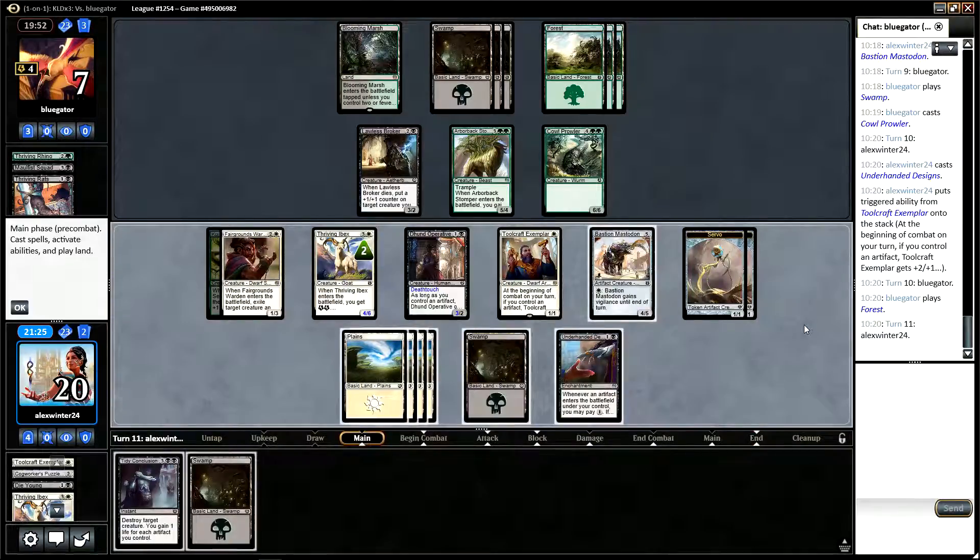Our opponent hasn't played anything — just a land for their turn. If they had a creature they'd play it, unless they're wanting to leave up their own Tidy Conclusion. So say we kill Cowl Prowler — our opponent blocks the two four-power creatures and we just win. Do we win? I think we still win even if they kill one of our three-power creatures. No, we take that to six.